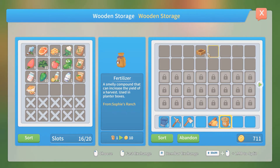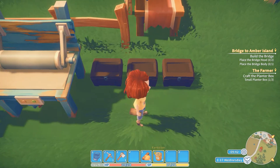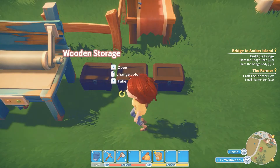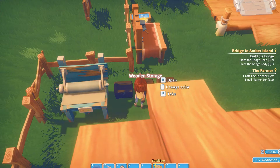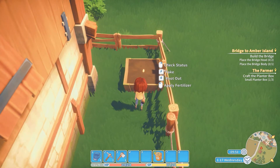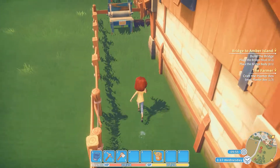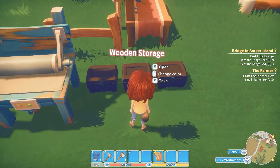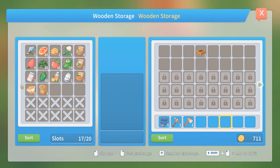Oh, did I forget to put the tree sap away? Let's put the tree sap away too because I don't want to carry all this extra stuff around with me. We want to apply the fertilizer - cool. And we want to come back in here and put the fertilizer away.